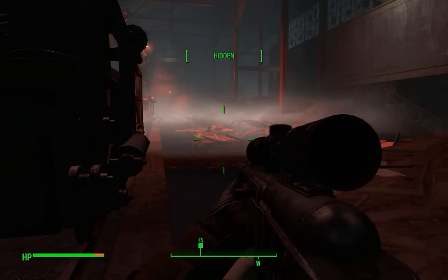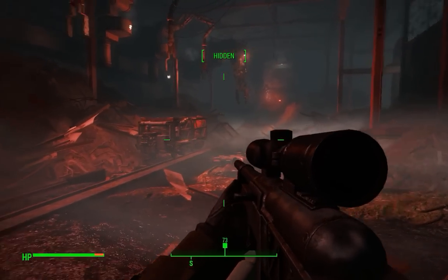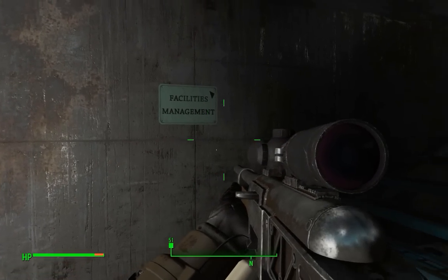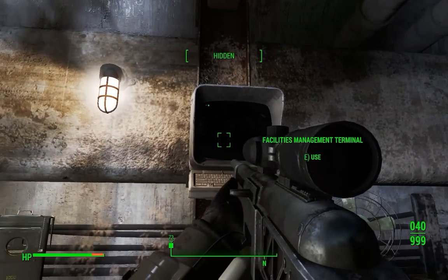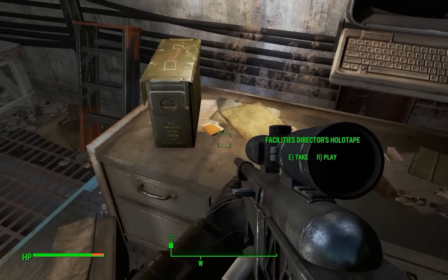Continue through the lair until you get to this big open area with some rail tracks and rail cars in it. There's a few robots to kill in here. Way at the end you'll find a staircase marked Facilities Management, and it's up in this Facilities Management area that you'll find the Facilities Management terminal. Once again, the holotape you need is on the desk below, just slightly to the left.